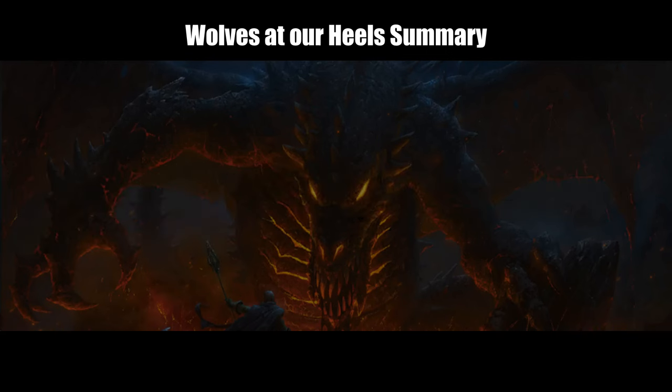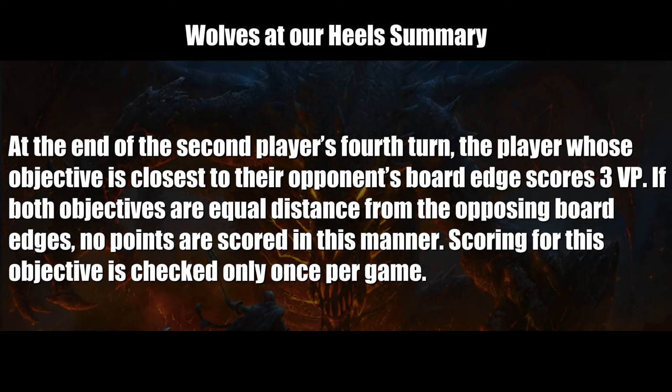If that wasn't enough spice, we have one more thing. At the end of round 4, if a player's 40mm objective is closer to their opponent's board edge than the other player's 40mm objective, immediately score 3 victory points. If there is a tie measurement for both players, these points are not awarded.